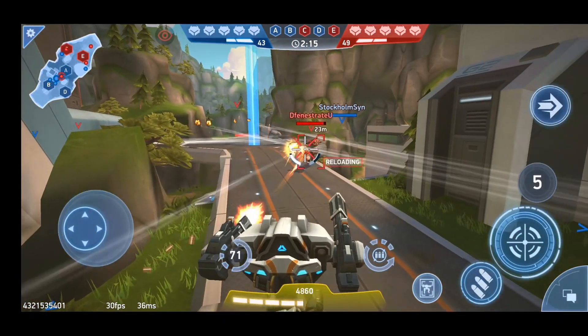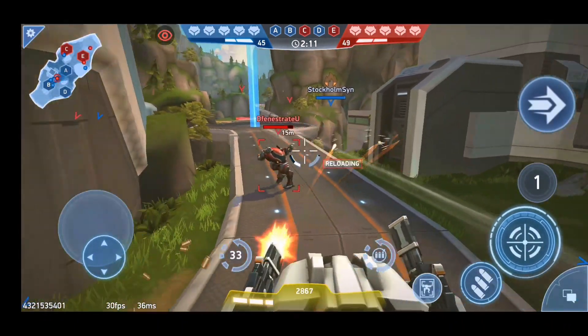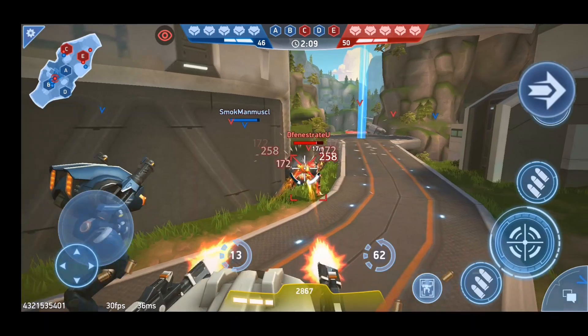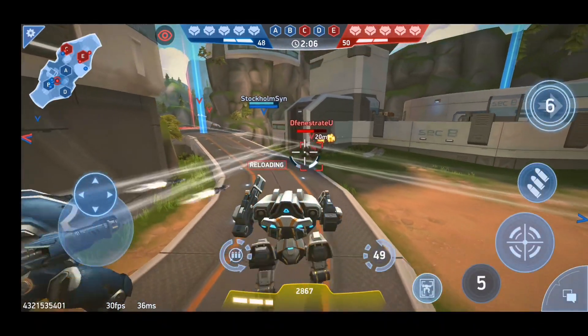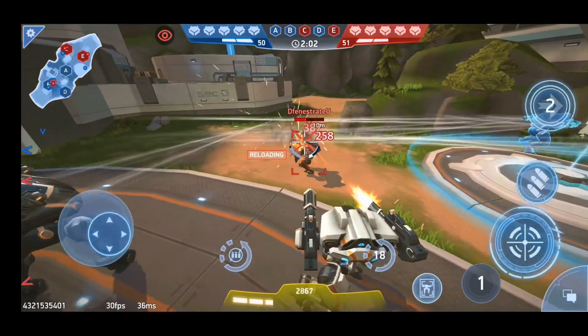On top of my firing button you can see a dash-kind of button that shows the ability of my robot. For example, if I press it you can see it's moving fast — so the ability of this robot is moving fast.